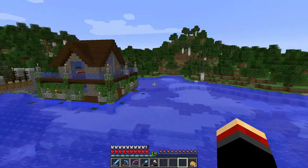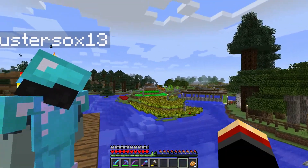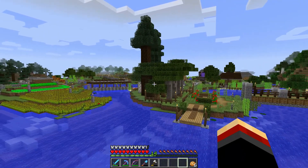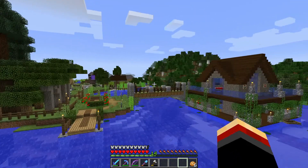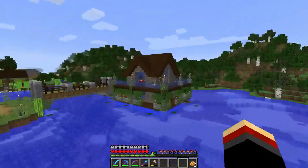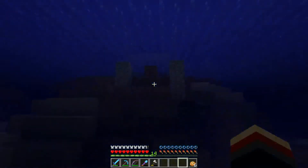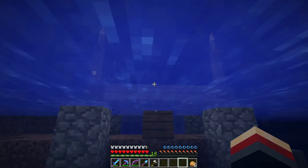We want to give you guys a tour. As you can see there are some crops over there. Straight ahead is a tree farm, and across the bridge is kind of like a fishing shack. We'll go ahead and go straight across to this dock and check out the fishing shack.